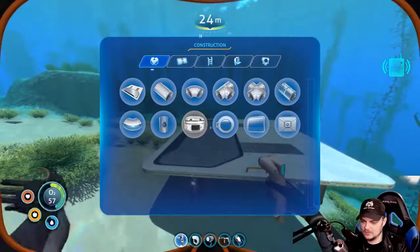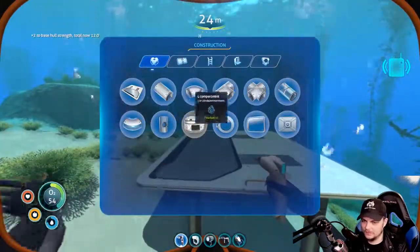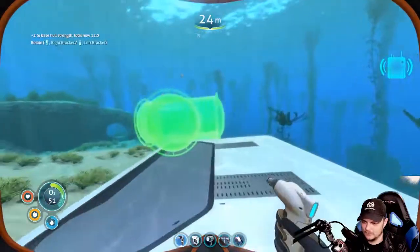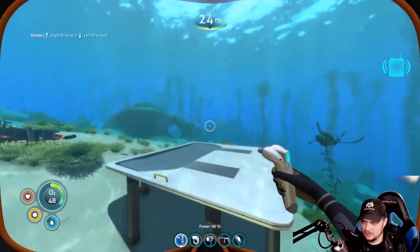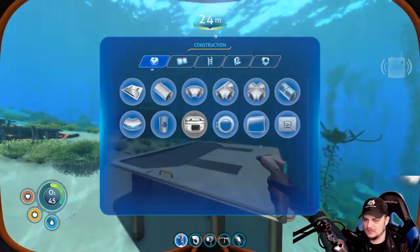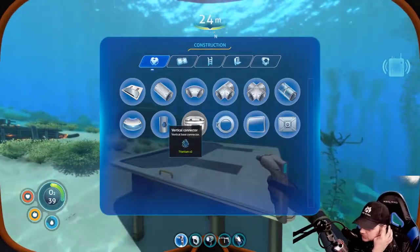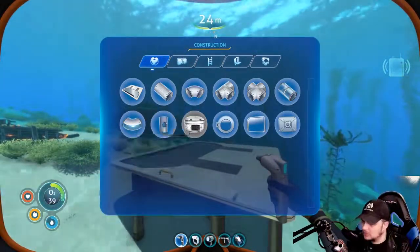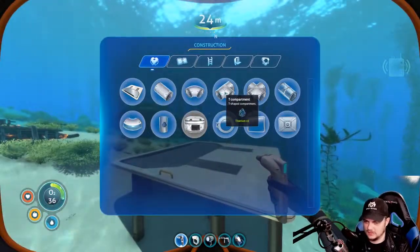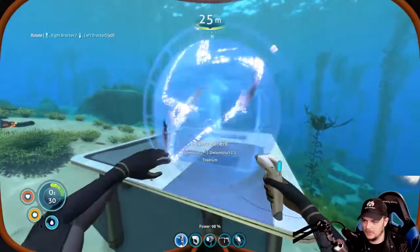Very interesting — oh, I just hit deconstruct. Can't wait to see what you build with all this. Yeah, it's gonna be great. Oh, rotation is with brackets — that makes sense. I wish I could get the multi-purpose room. You need blueprints for it still, yeah. It looks like I need blueprints. Okay, let's just do a simple compartment.